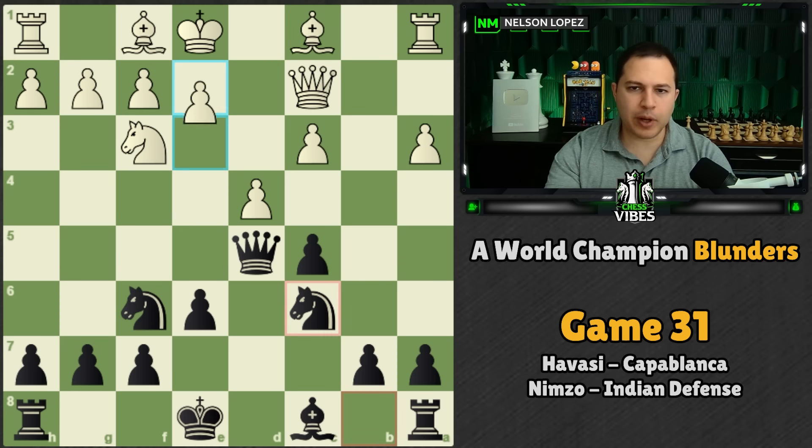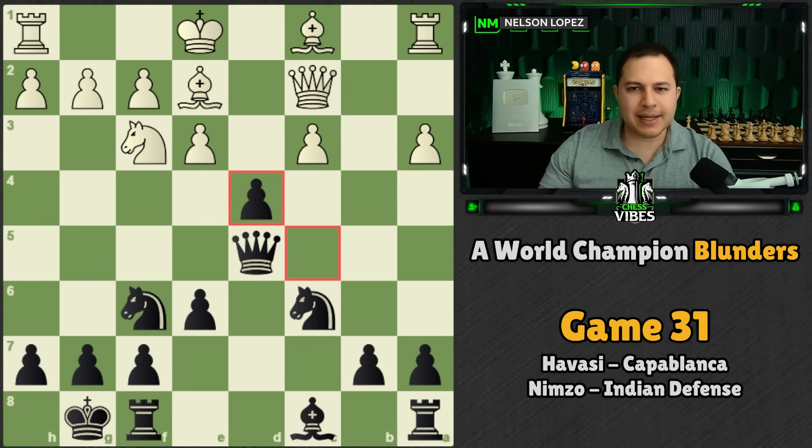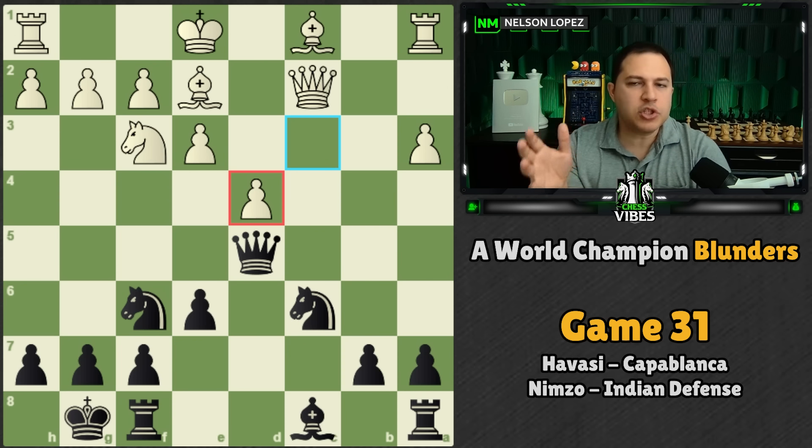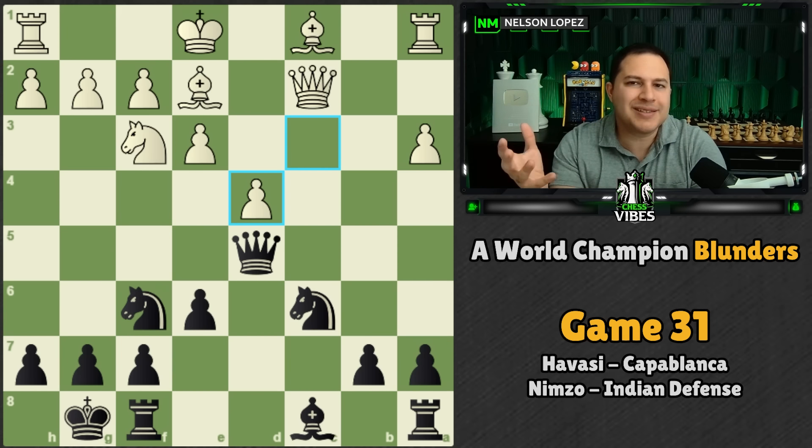Back to the game: white plays E3, Capablanca castles, bishop to E2, Capablanca trades. Now white has a decision of which way to capture. In the game they decided to take with the C pawn. The general principle is to capture towards the center — which pawn is going towards the center? The C pawn. So that's what white does: they take one of their side pawns and bring it a little bit closer to the center, which is usually a good decision.